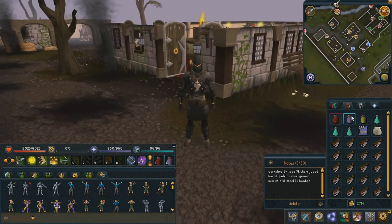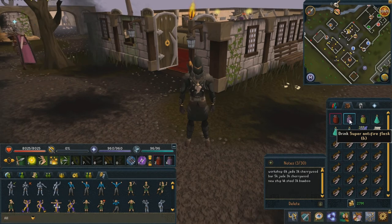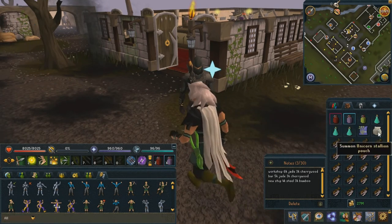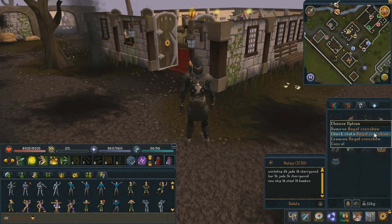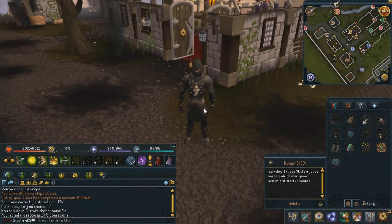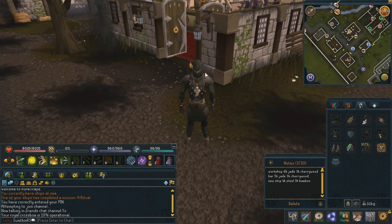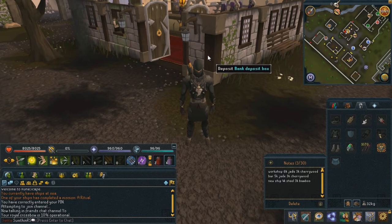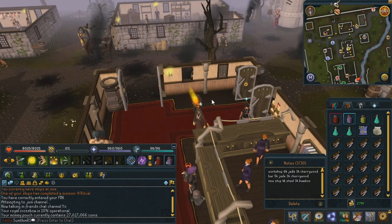Okay, so by now you may have already guessed that my money making method of choice for the first method will be the Queen Black Dragon, as I have a super anti-fire flask here and a bunch of food and range gear. With my trusty Royal Crossbow, which surprisingly is only 10% operational, but I think we'll manage. Before we get into that, let's do a quick little recap of what my bank currently stands at. In the money pouch we have 27.6 mil.